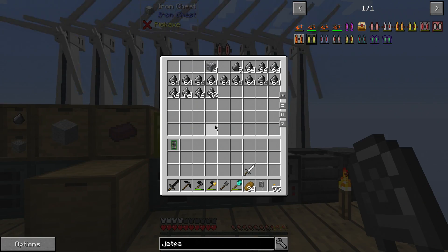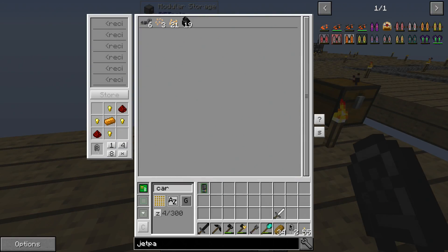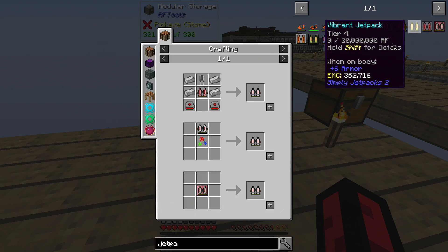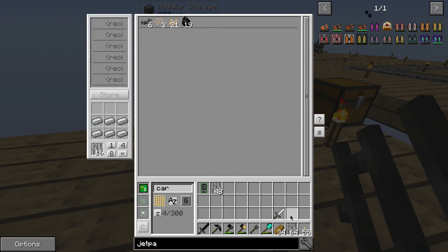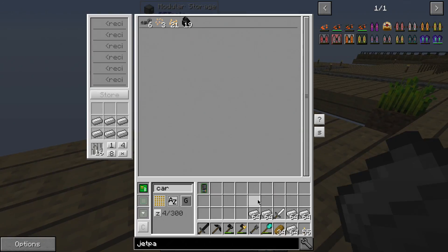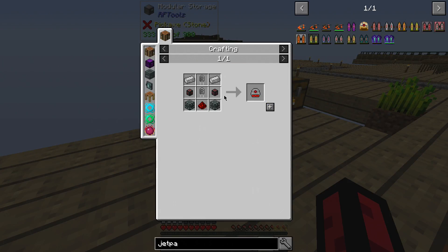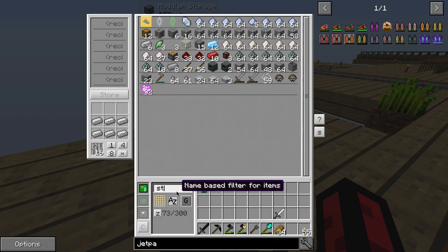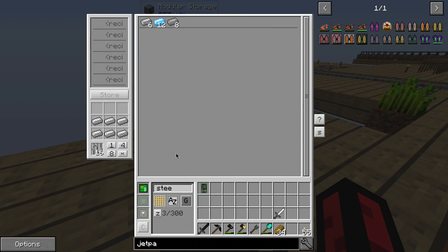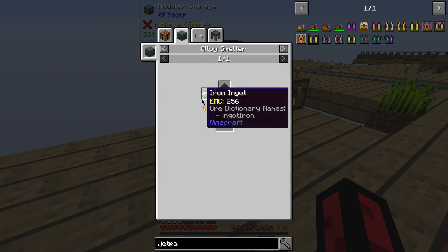I'm out of copper - copper's easy. I need four of these but I'm not going to have enough. Not a problem, let's make two stacks. I think I just ran out of iron too - again, not a problem, we're all prepared. How much electric steel do I have? I have six and I need eight, so I need two more.